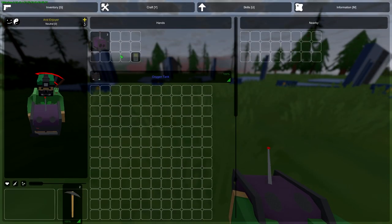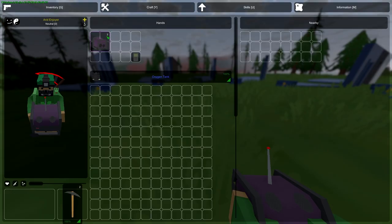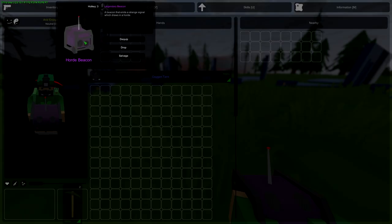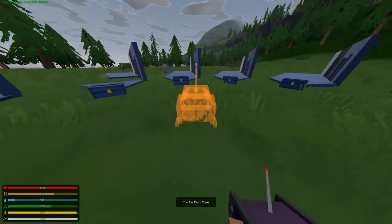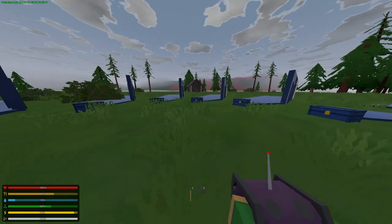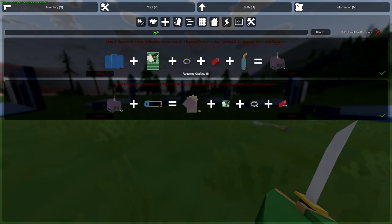Starting off with the basics: what is a horde beacon? A horde beacon is a generator-like thing you can place only in cities like Cherry Cape, Pine Point, Berrywood, and Taytown. It's gonna generate a horde of 125 zombies and one mega zombie.